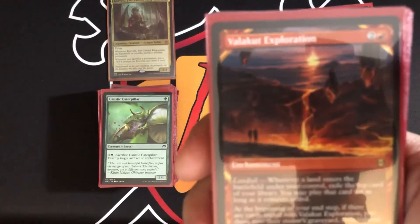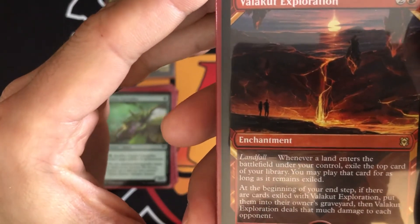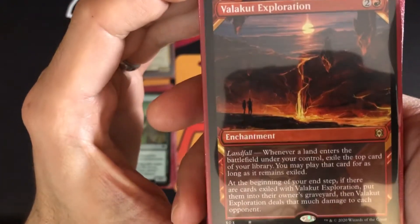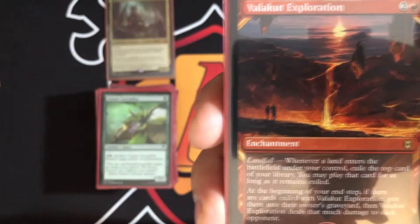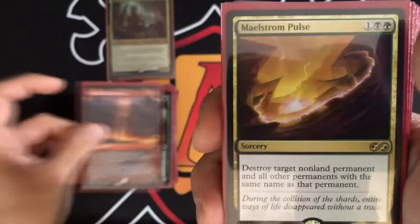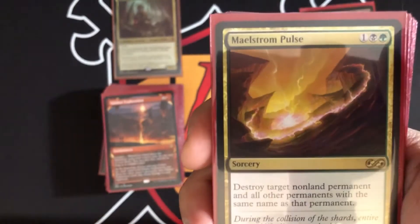Bala Ged Recovery — whenever a land enters the battlefield under your control, exile the top card of your library and you may play it while it remains exiled. At the beginning of your end step, if there are cards exiled with it, put them into your graveyard and deal that much damage to each opponent — that gets pretty crazy. Maelstrom Pulse destroys target non-land permanent and all other permanents with the same name — good for taking out tokens.